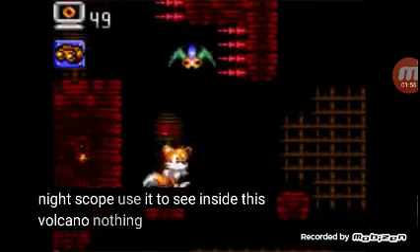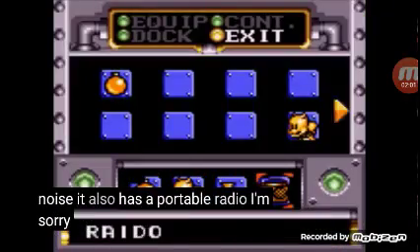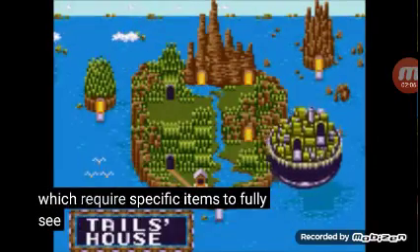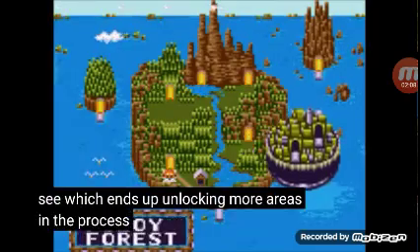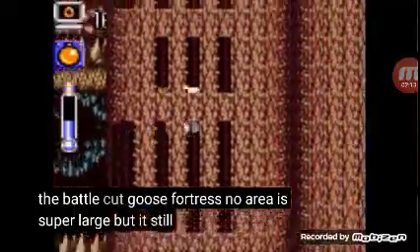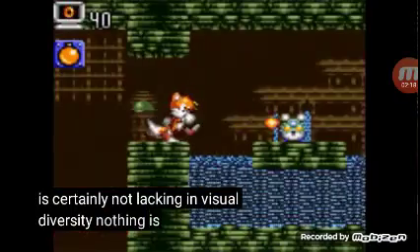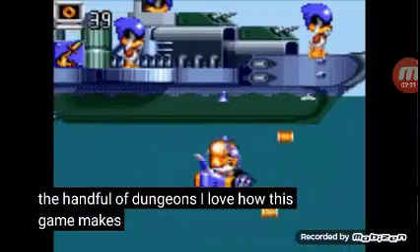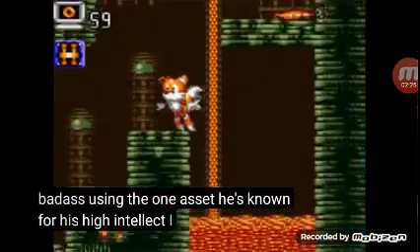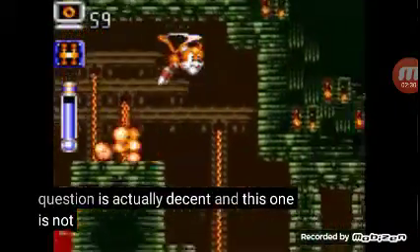Use it to see inside this volcano — nothing more to it than that. And I guess because Tails needs the constant noise, he also has a portable radio. Oh, I'm sorry, he has a portable rado. The island is home to several locations, some of which require specific items to fully see, which ends up unlocking more areas in the process, until you get to the point where you can take the battle to the Battle Cuckoo's Fortress. No area is super large, but it still requires some basic back and forth, though the island is certainly not lacking in visual diversity. Nothing is too taxing. I love how this game makes Tails look like a total badass using the one asset he's known for — his high intellect. I enjoy that sort of design, especially when the game in question is actually decent, and this one is not bad at all.